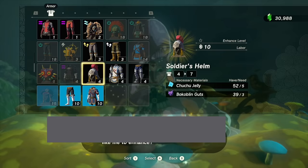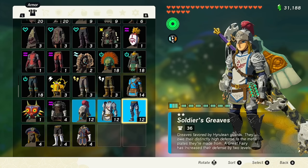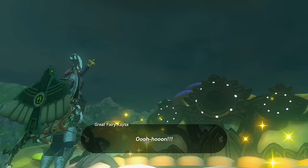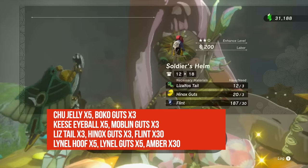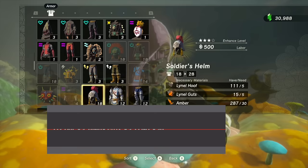Now for the Soldier's Armor — it's dirt cheap to upgrade. Level one just needs Chuchu Jelly and Bokoblin Guts; level two only requires 5 Keese Eyeballs and 3 Moblin Guts. The Soldier's Armor has no set bonus, but the difference is it has some of the highest defense in the entire game when fully upgraded. Level three requires 3 Lizalfos Tails, 3 Hinox Guts, and 30 Flint. Level four requires 5 Lynel Hooves, 5 Lynel Guts, and 30 Amber — a little pricey. But the key stat: a defense of 28 per piece.